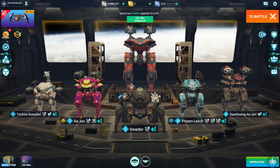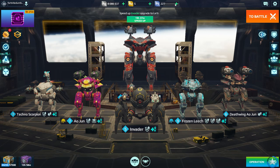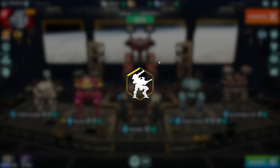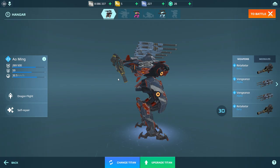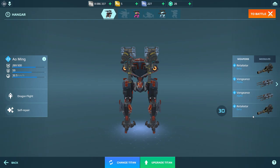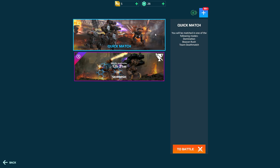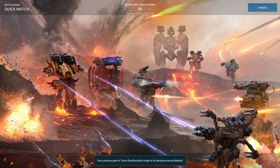Hello guys, welcome back to the channel. Today we are going to be doing some average gameplay. Before we get started, I noticed somebody is going to point out in the comments why I haven't spent my platinum. The reasoning is because I'm actually working on a setup for the Alming — I think I'm going to put Gendarme and Carazers, or Gendarme and Cyclones. I'm going to replace the Retaliators because they're weak, though the Vengeances are quite powerful as you've seen in my previous videos.